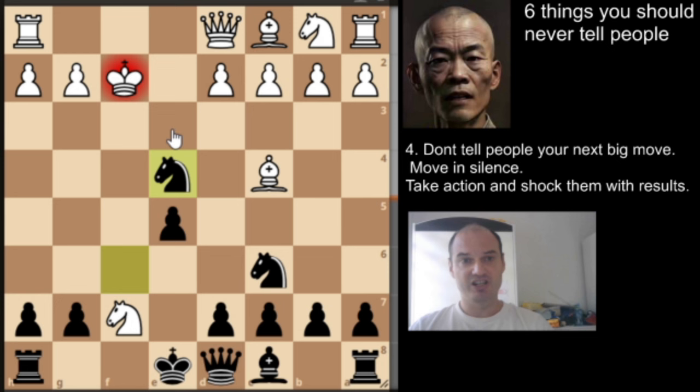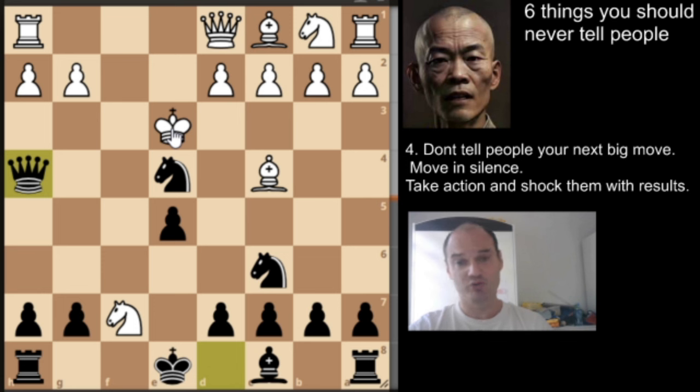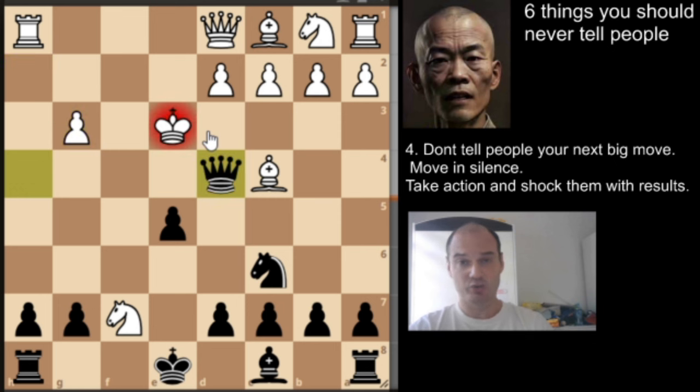We'll start with king to e3. If white plays king to e3, we have the thematic move queen to h4, threatening check in two places. White would block with the pawn, we take that pawn, and after hxg3, we give check with the queen. White is forced to play king to f3 — the only move.